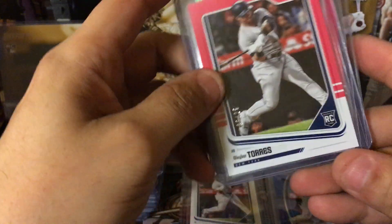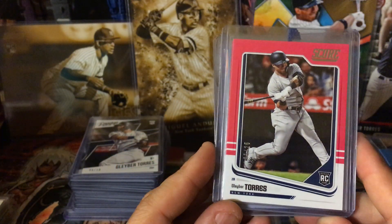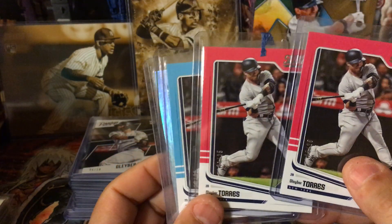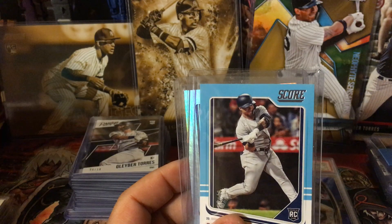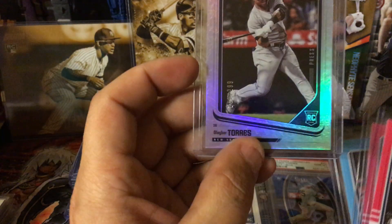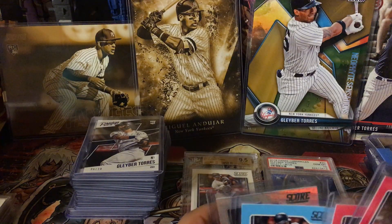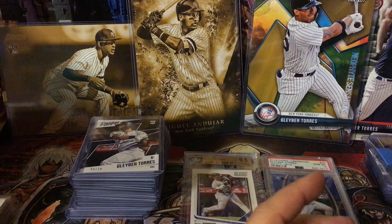Next we have Panini Score. The one to 10 is artist proof, which I have and you will see that later. This is the pink one — numbered to 25. I have two pink ones: number 21 and number 5. Then I got the blue numbered to 249 and the press proof to 299. I'm missing the teal, the 199 — I'm missing the simple one, which is really easy to get.